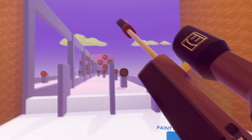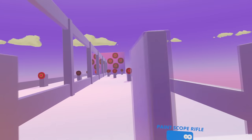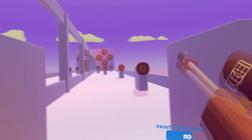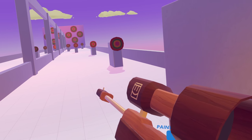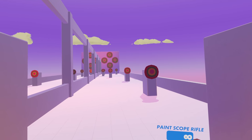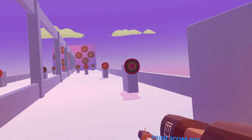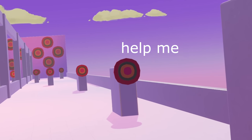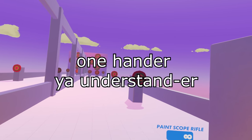Anyways, go ahead and grab yourself a sniper, and I'm going to show you guys three techniques that I always use every game that I'm sniping. I have this wooden skin on the sniper — it's the only gun in the game with a scope, so I guess you could say it's the only item that would scope. The first technique I want to show you guys is called the one-hander, your understander.